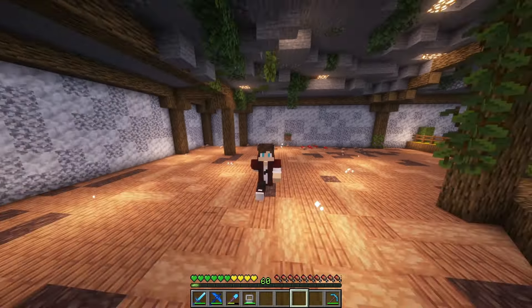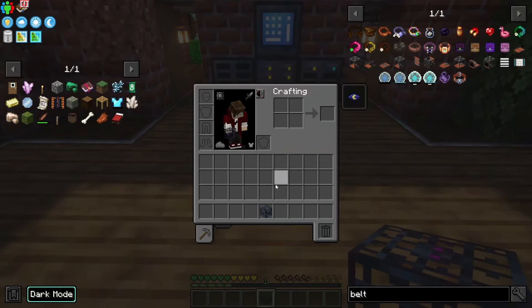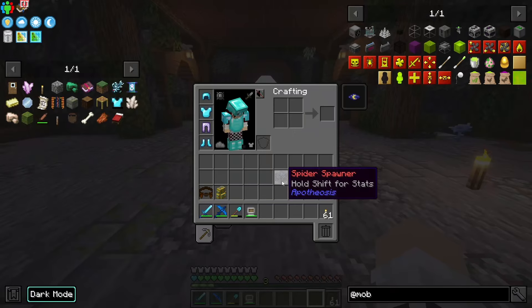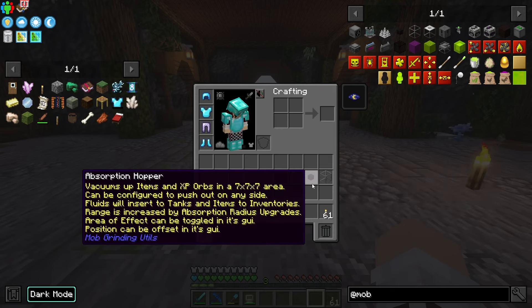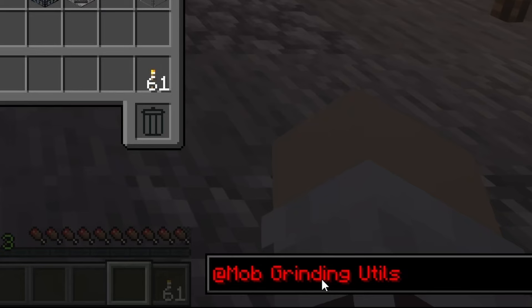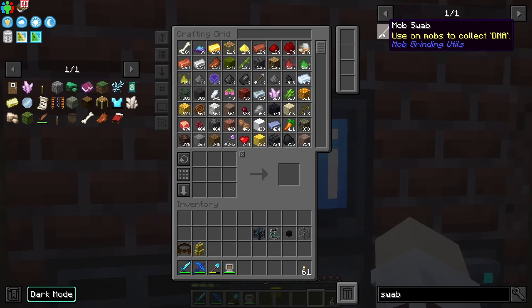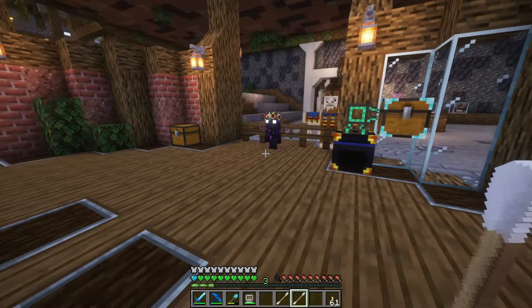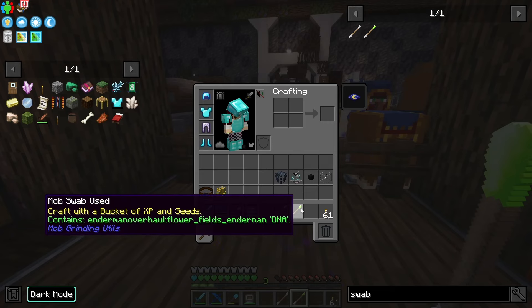Step one was pretty easy, and it only keeps getting easier. Once we have collected our spawner we need to start getting liquid XP from it. We can do so by killing spiders with a mob masher, collecting the experience into an absorption hopper, and pumping it into a singularity tank. All of these items can be found using the Mob Grinding Utilities mod. From here we will want to create a swab — super easy to make, requiring only one stick and two wool. This item is very important as it will allow us to collect the DNA from our warden or whatever mob you would like to farm.